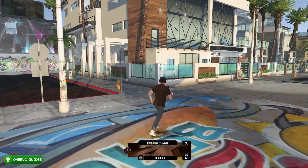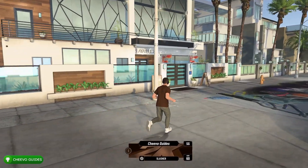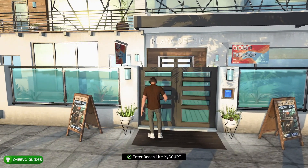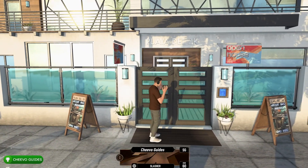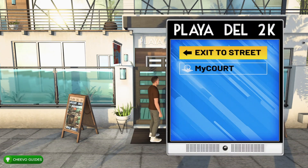What you want to do is walk over to this door right here — it's pretty much right next to where you spawn. All you have to do is simply walk up to the door and press A to interact with it, and then you will enter the Beach Life MyCareer. Once you enter, your achievement or trophy will pop for Life's a Beach, worth 15 Gamerscore.